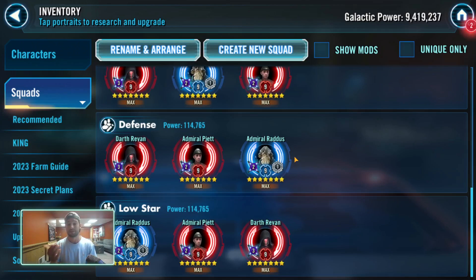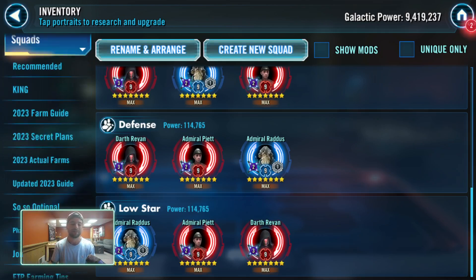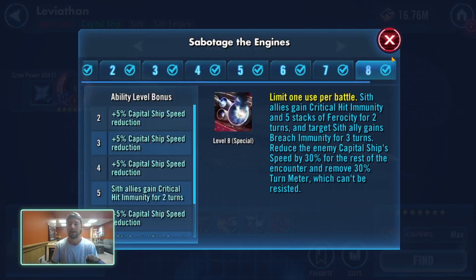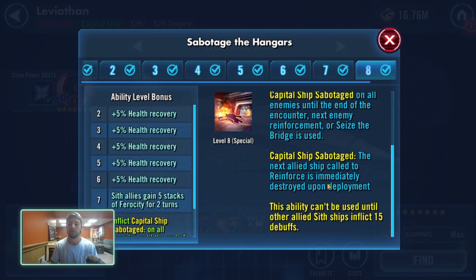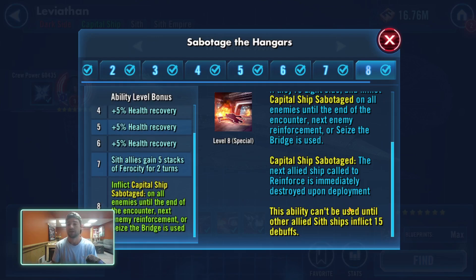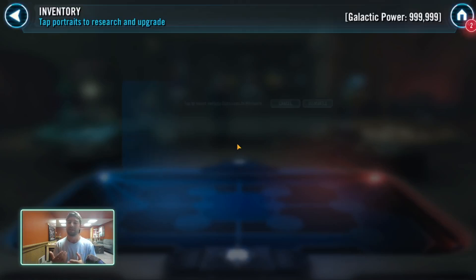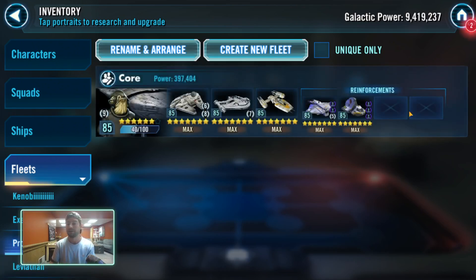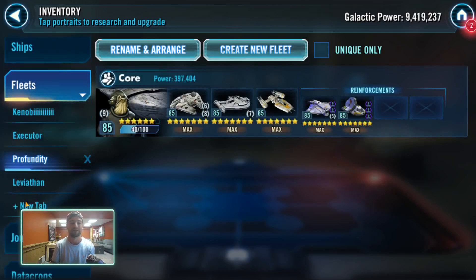With the Leviathan, I 1000% think that this ship needs to be at max stars as soon as possible. The big thing with Leviathan is the ability to damage the hangars. The Capital Ship Sabotage ability — this is what happens at seven stars — is where the next reinforcement is destroyed immediately upon deployment. A lot of players have been noticing that you only need three ships to beat the Leviathan with Profundity, because you just go to your Profundity and you don't need to call in reinforcements to beat that fleet as long as you can get your ultimate.